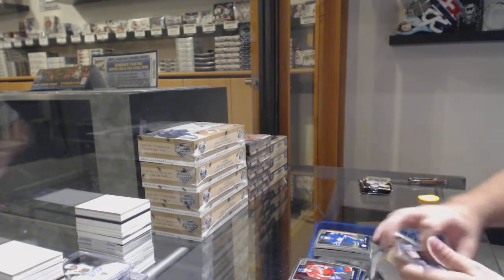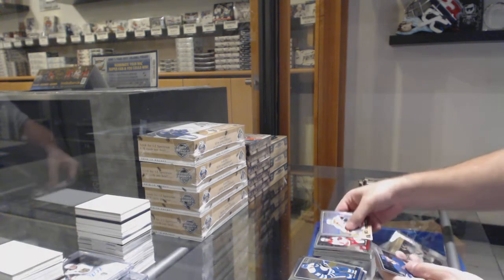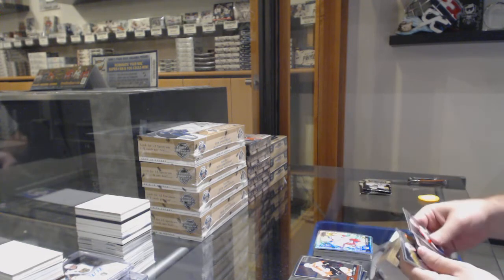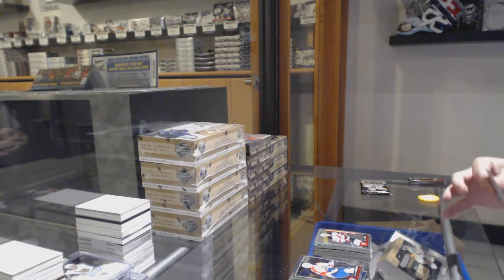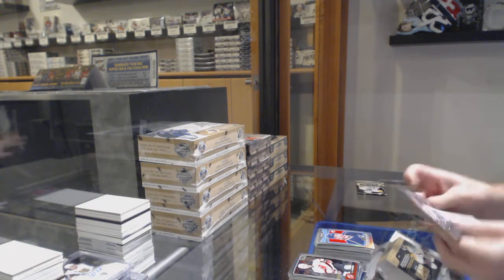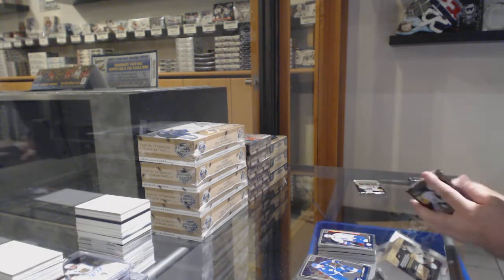Marquee rookie of Connor Brown for the Maple Leafs. Rainbow of Grasse for the Boston Bruins, Aho for the Carolina Hurricanes — man, this year had so many good rookies. Tracks of Sabinashad for the Rangers, Santini for the Devils — nice Santini. Retro rainbow rookie of Oliver Bjorkstrand for the Blue Jackets.